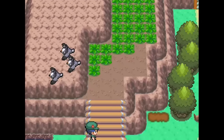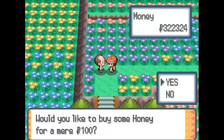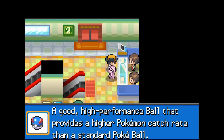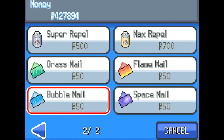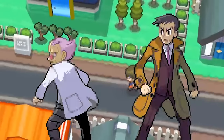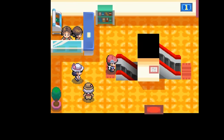Moving on to the fourth generation games, for an honorable mention I'm going to bring up Sweet Honey. In Floaroma Meadow, you could buy it for only 100 Poké Dollars, put it on a tree, and encounter a Pokémon. But if we're looking for the cheapest item in the majority of the games, once again it's going to be different types of Mail — ten different types you could buy in-game. But wait — in Pokémon Platinum, there's actually an item you could buy that's cheaper than Mail.